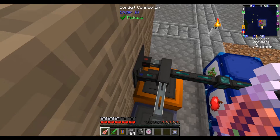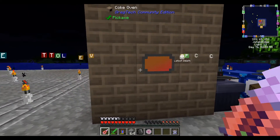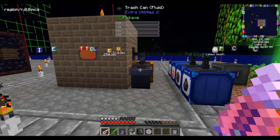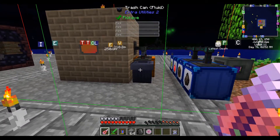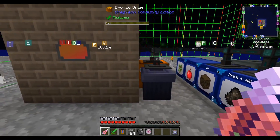We'll get the advanced coke oven, which I hope doesn't have this problem. I mean, the machine doesn't cross chunk borders or anything, right? Like, nothing in a quadrant can cross chunk borders, but the entire conduit network's in a chunk border — I don't know why it breaks. Oh well.